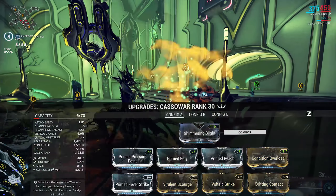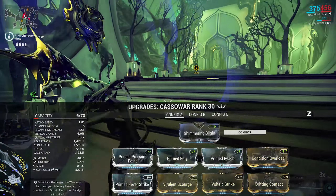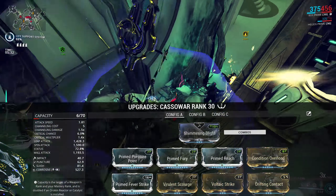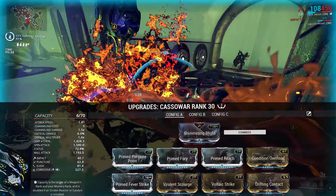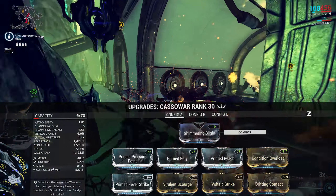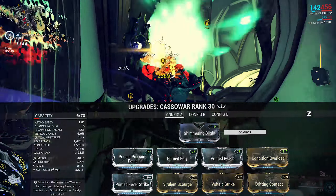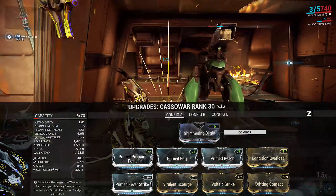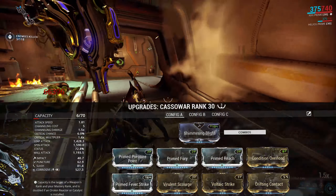Then two dual stats and Primed Fever Strike. I went with pure Corrosive to try and maximise our armour stripping capability. However, you could go with Corrosive and Heat for more proc types, or Gas and Electric — there's a ton of stuff you could do. I would try and keep Primed Fever Strike in there because of how strong it is, but if you can't, the weapon is definitely still going to perform extremely well.